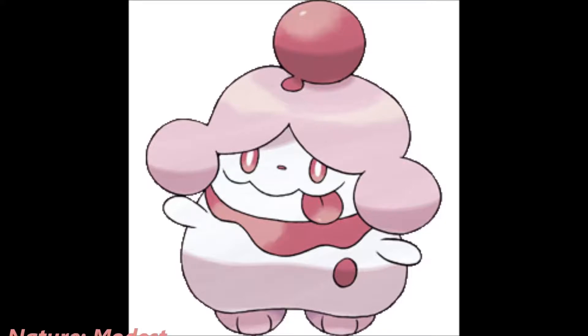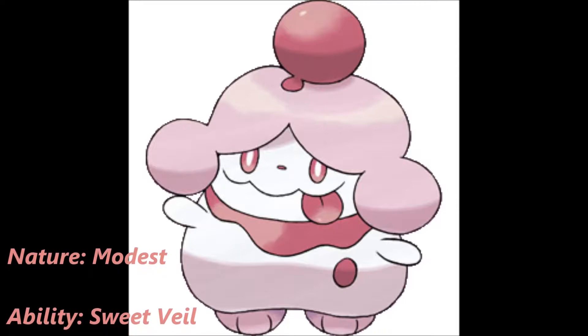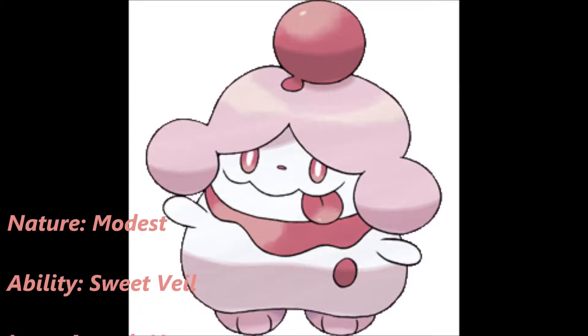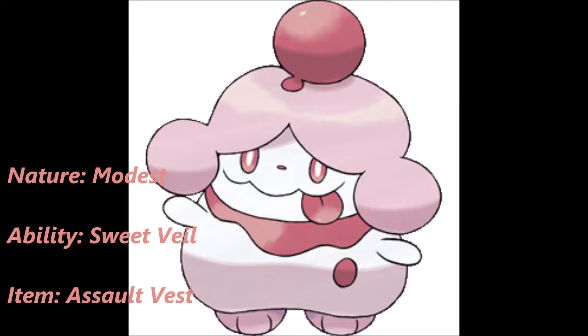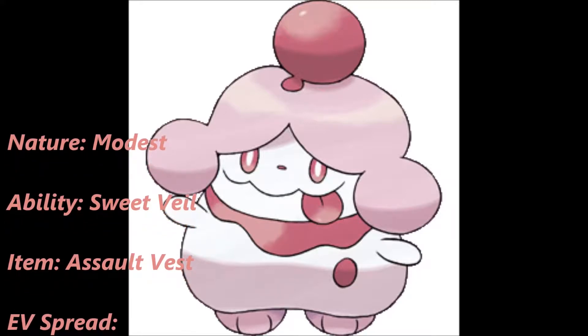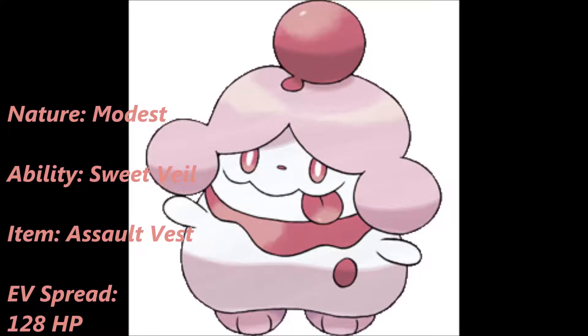This first set is my favorite of them all. It acts as a full-on offensive Pokemon while being able to take hits. The nature we're giving it is Modest to increase its special attack. The ability we're using is Sweet Veil so you do not fall asleep. The item is the Assault Vest, a new item introduced in this generation. It's not quite like a choice item, but your special defense gets increased by one stage while you're stuck using only damaging moves — so no Calm Mind, Protect, or Toxic.